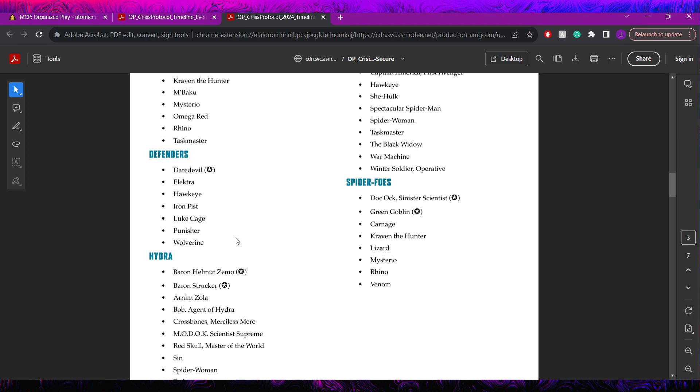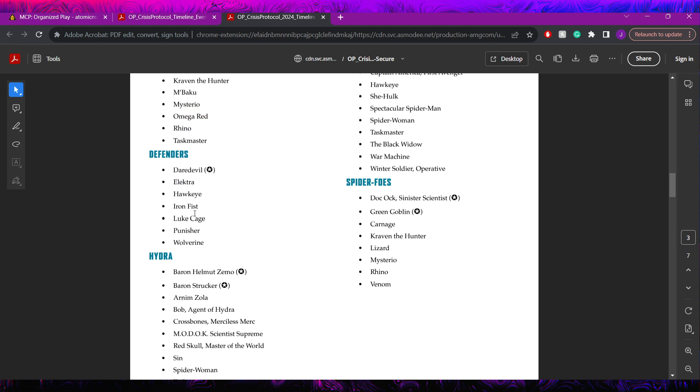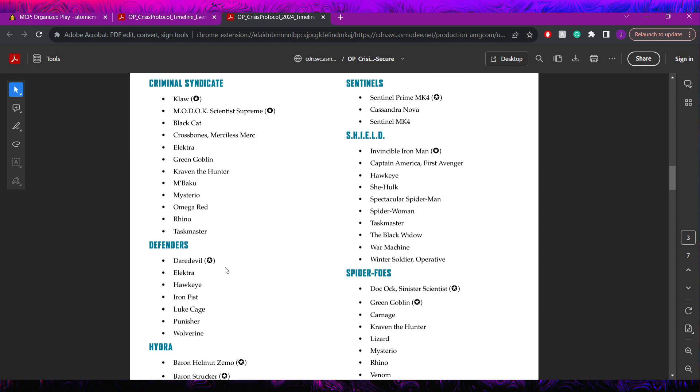Defenders are allowed Daredevil as their only leadership - no Doctor Strange. They have Elektra, Hawkeye, Iron Fist, Luke Cage, Punisher, and Wolverine. Super slimmed-down Defenders roster. An interesting thing to notice is that a handful of included models are ones that were recently updated, such as Punisher and Taskmaster - they seem to have put in a lot of the characters that were more recently updated, which makes sense.